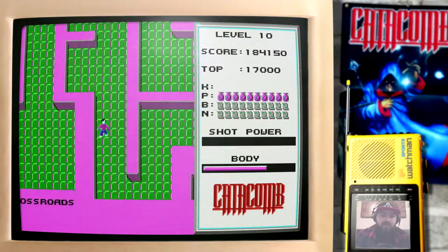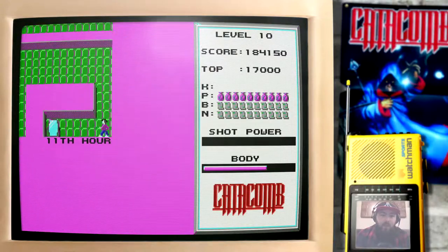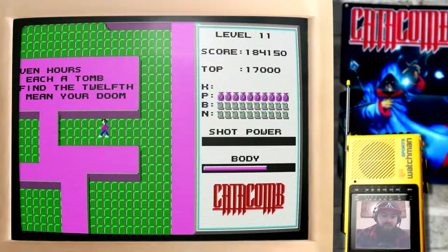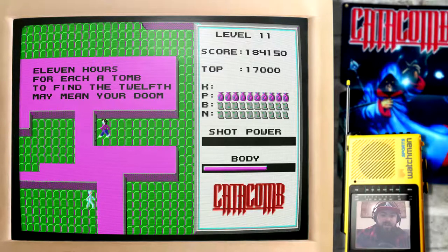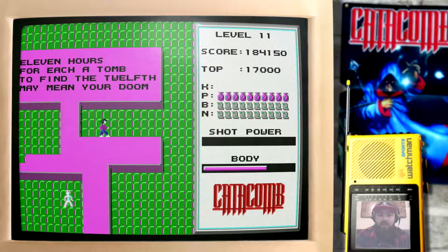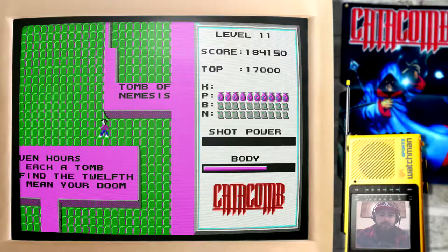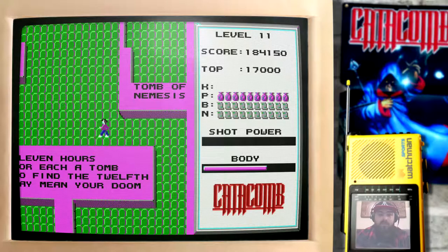I think we will go to the 11th hour — Level 11. That will give us a chance to pick up some potions. '11 hours for each a tomb, to find the 12th may mean your doom.' It's an ominous, foreboding prophecy about the potential of level 12 there.